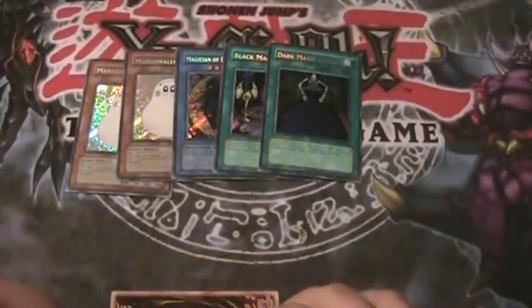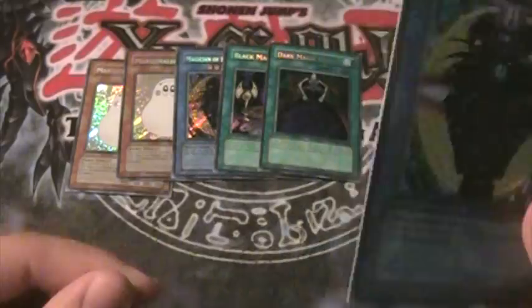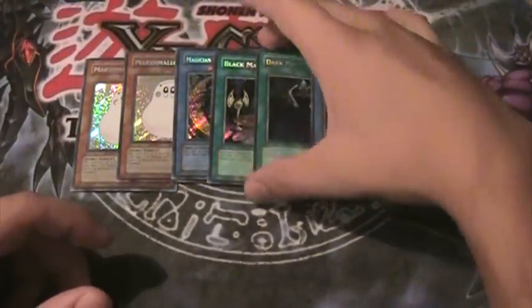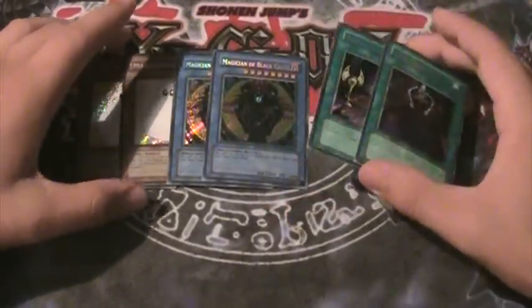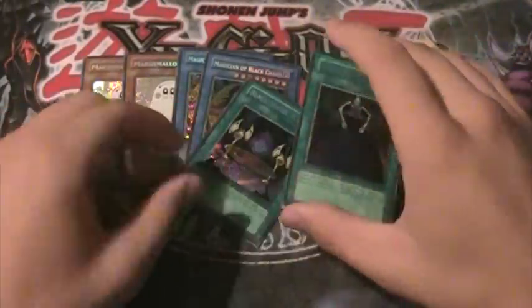How about that Skulldude? Sick — another Magician of Black Chaos! Wow. That was a pretty awesome four packs, YouTube. So two Marshmallons, two Magician of Black Chaos right here — I'll show you another one. Sick. And then Dark Magic Curtain — brings out Dark Magician. Pretty awesome.